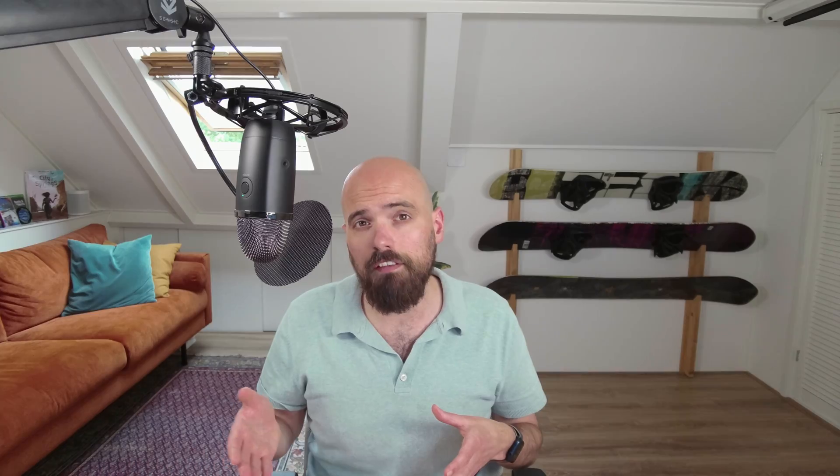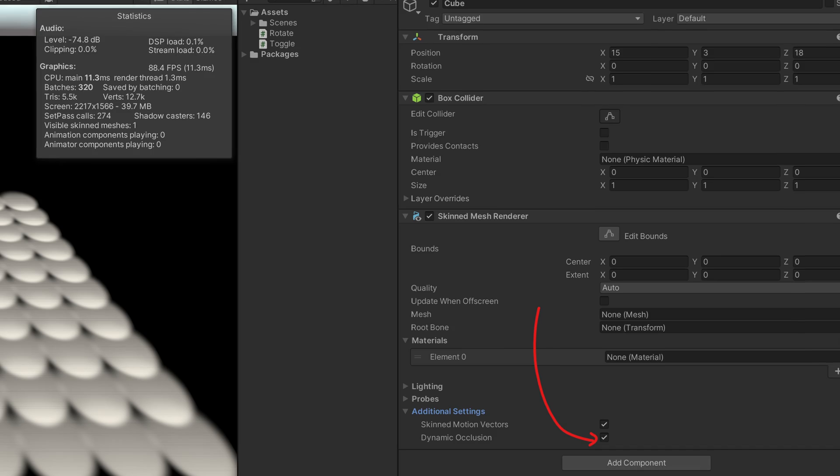Now that we know Unity's culling system is not that great and is actually killing your performance, if we're going to do the culling ourselves, how do we prevent Unity from doing it? The automated culling system is really annoying and badly documented, as it's not just one system. Here are a few tips: you can disable occlusion culling on all cameras; you can enable infinite light sources so no lights are culled; you can disable occlusion culling on all skinned mesh renderers and on particle systems in your environment. This way those objects are not being culled by the slow, heavy culling system. There will probably be more culling happening in the background, but at least we got most of it.